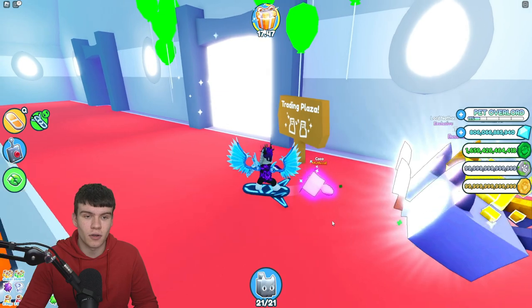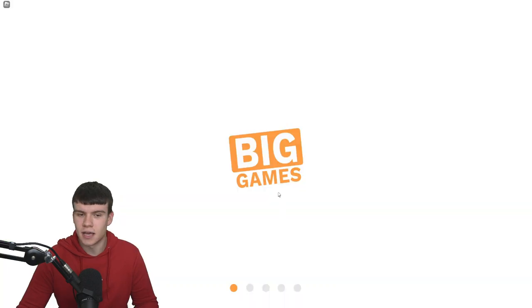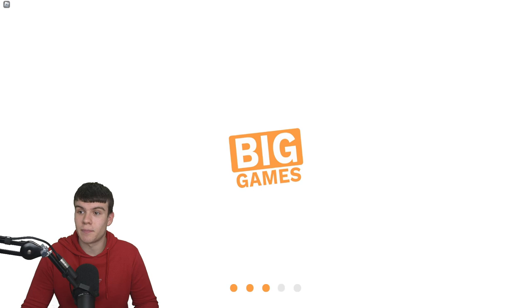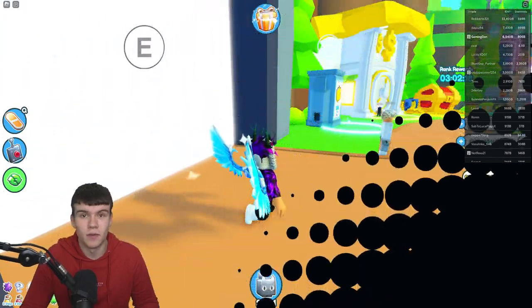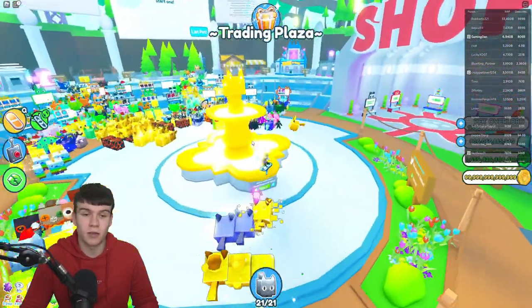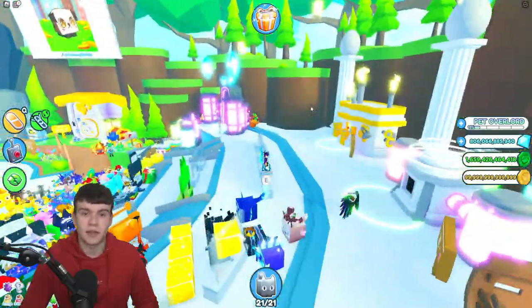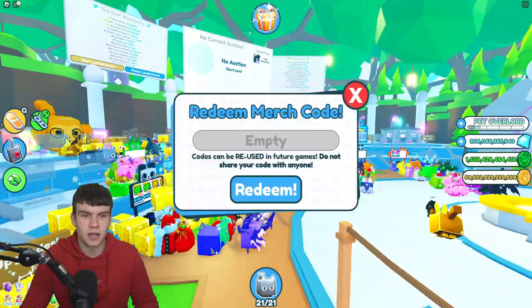Let's get into the ways that you guys can go ahead and get a Titanic pet in Pet Simulator X right now. Keep in mind, I'm going to do a mix of free-to-play and pay-to-win methods. Our first one — this is the easiest and the guaranteed method of getting a Titanic — and that is by buying the Titanic pet plushies from the Pet Simulator X store. They sell these for $250, which, to be honest, is quite expensive. You can buy them directly from the store, and you'll get a Titanic mail along with the physical item. It'll come to your house, and then you can go ahead and get the code from it. Once you have the code, simply go to the exclusive shop and redeem the Titanic pet code in there.